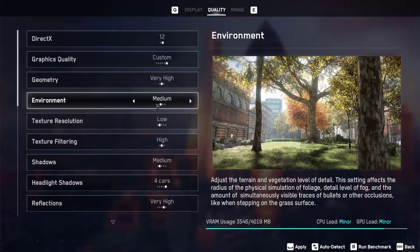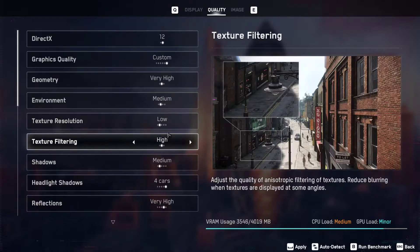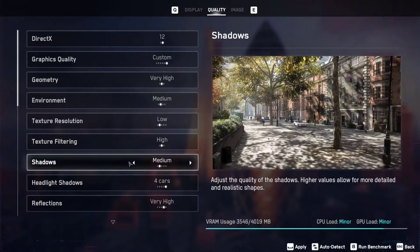Environment quality is set to medium — CPU load and GPU load is minor. Texture resolution is set to low and GPU and CPU load is medium. Texture filtering is set to high, CPU load is medium and GPU load is minor, which is good and will give you a better experience.